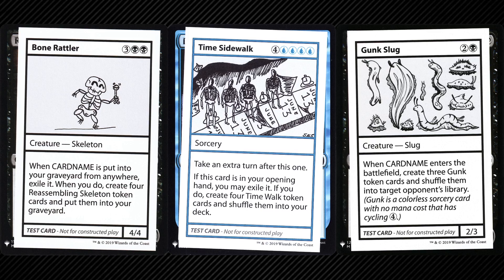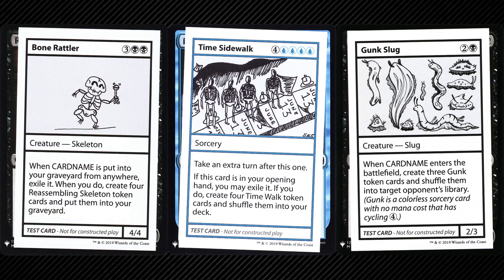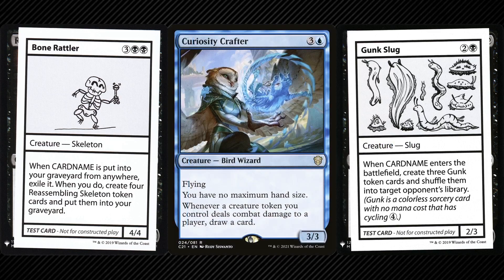Whereas Bone Rattler and Time Sidewalk create a card token of an already existing card such as Reassembling Skeleton and Time Walk, Gunk Slug creates a brand new card called Gunk — a colorless sorcery with no mana cost and no other ability besides cycling. The rules state that unlike a normal token, a token card doesn't cease to exist in a zone other than the battlefield. It's both a token and a card and can move between zones any number of times for the rest of the game. For the conjure mechanic specifically, the conjured cards are not considered tokens — an important distinction since some cards interact specifically with tokens like Curiosity Crafter.